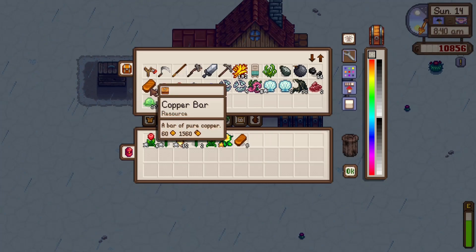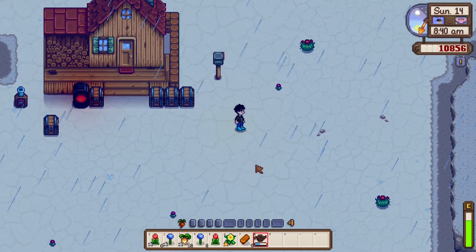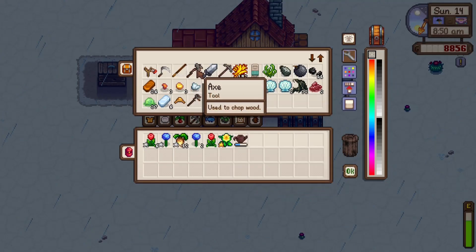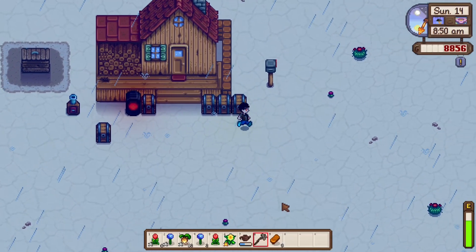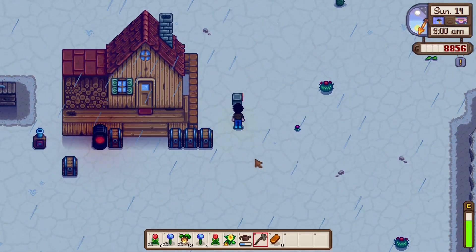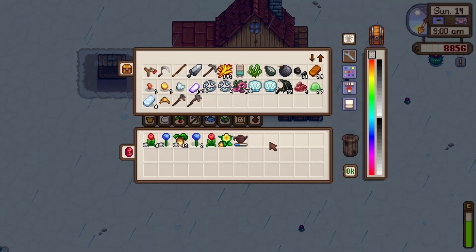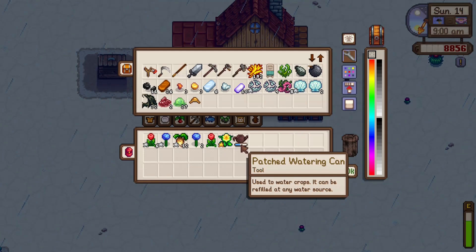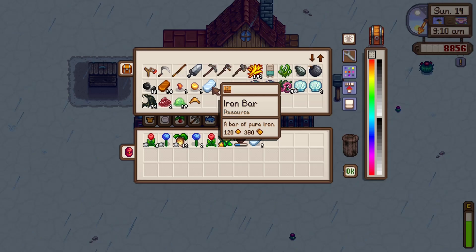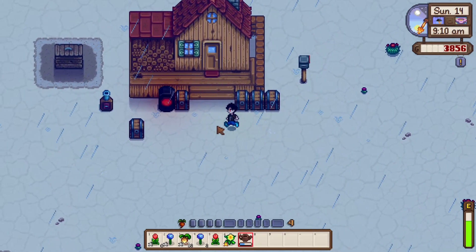I got my watering can upgraded right away. We can do that with most of our tools — there's a mod that lets you get your tools upgraded the same day. Wait, why is it not working? Oh, I can only do it once a day — okay, that's fine. The watering can is upgraded now, so that's awesome. We can even upgrade it further if I wanted to. Why did the watering can work but not the axe? That's a little weird.